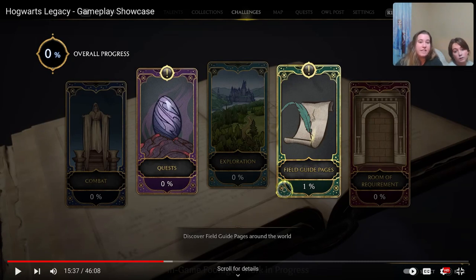I'm so glad he went into that challenge screen — it showed the different challenges: combat, quest, explorations, field guide pages, and room of requirements. This is going to be a very detailed game — this part really reminds me a lot of Skyrim actually. I definitely love the room of requirement one. I'm also intrigued by the field guide pages — they're probably helpful tips. Let's keep it going.